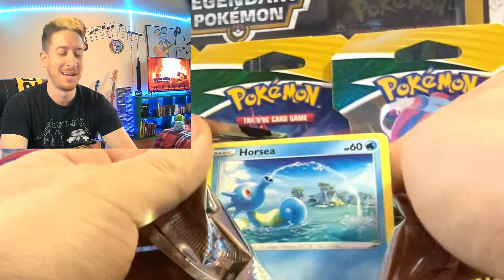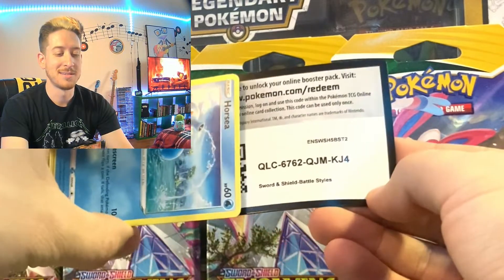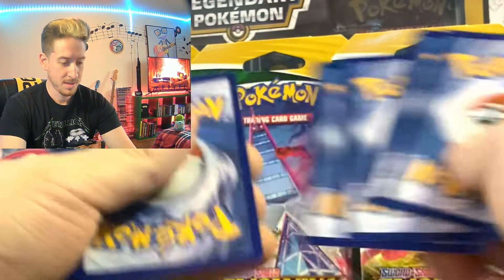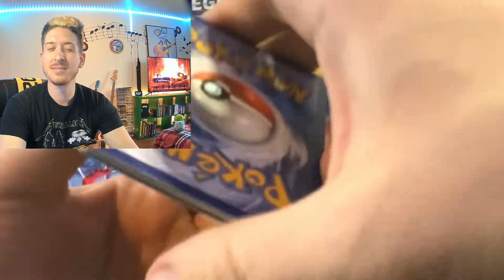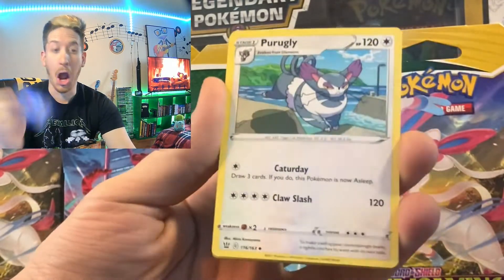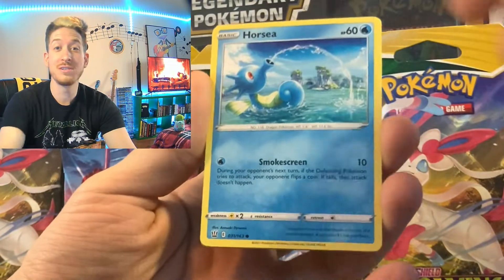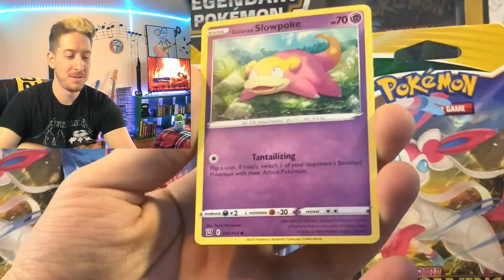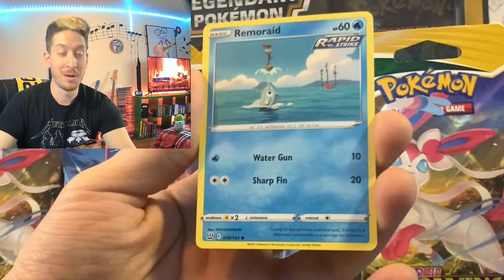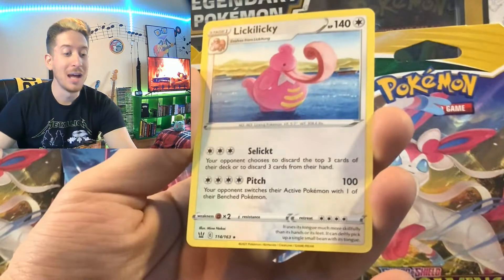I only have one of these so I'm like, let's open it and see what we have. Love some Battle Styles though. Card trick is four, let's see if we have any guesses. We have steel water energy to start, Purugly, Tower of Darkness, Girder, Horsea, Mankey, Galarian Slowpoke, Frosmoth, Remoraid, Phoebe, and Lickilicky.